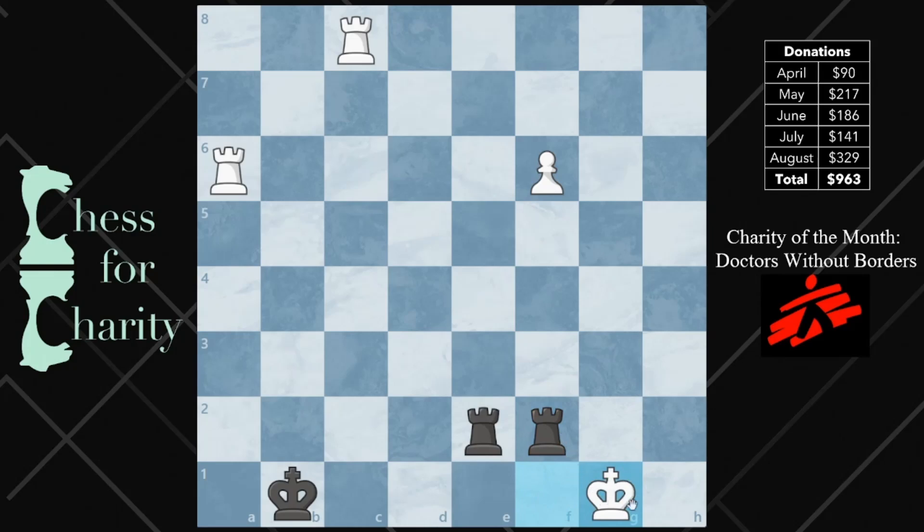Let's say you take the g rook and check them, and they go to g1. So you want to mate this king. Ideally you'd want to separate these two rooks and have one of them on c2, maybe go to c1, or h2 go to h1, and get this kind of double line pattern happening.